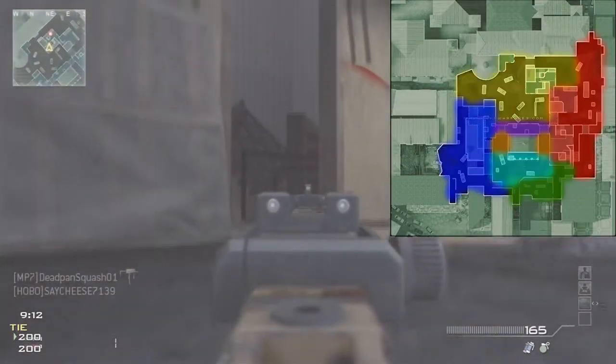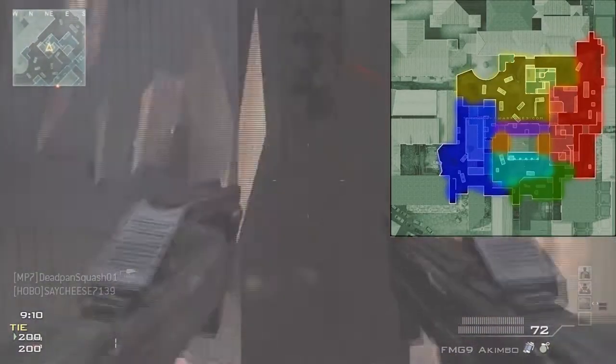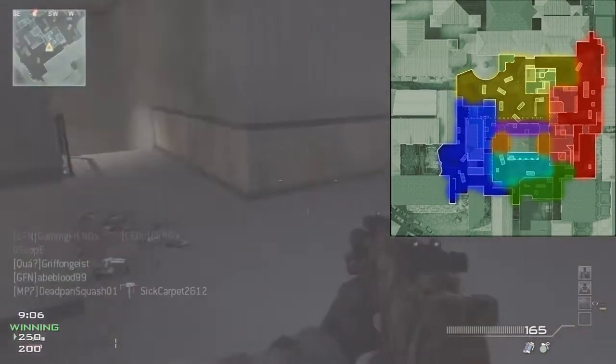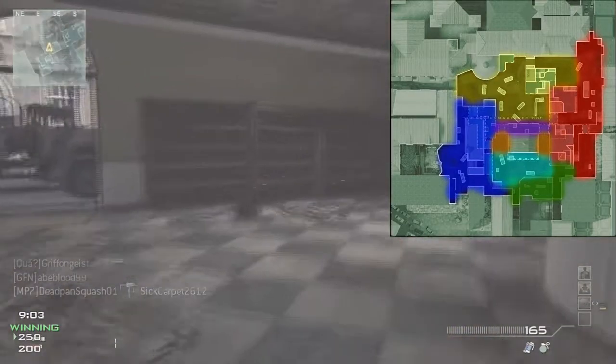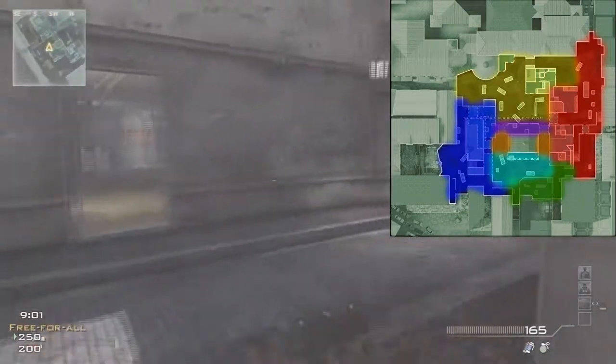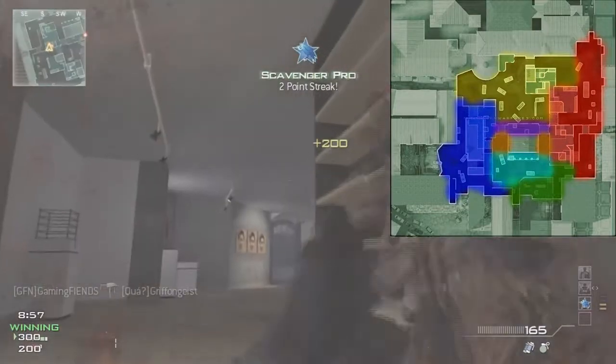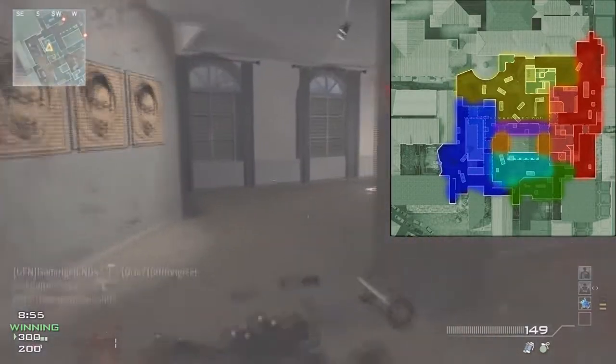It's probably the easiest, so I divided the map into four spots like always. The four spots are red, yellow, blue, and green. The light blue is the green and blue shared zone. The orange is the green and yellow shared zone, and the purple is the blue and red shared zone.